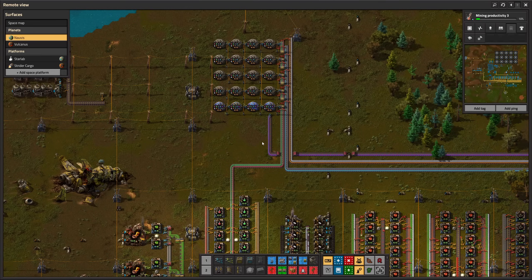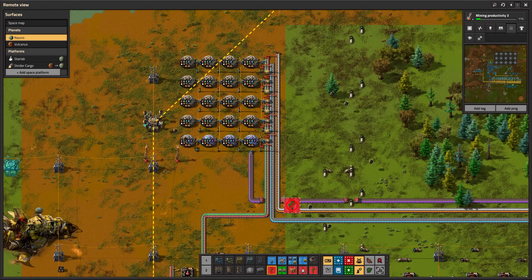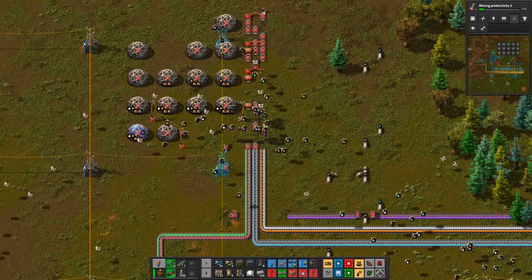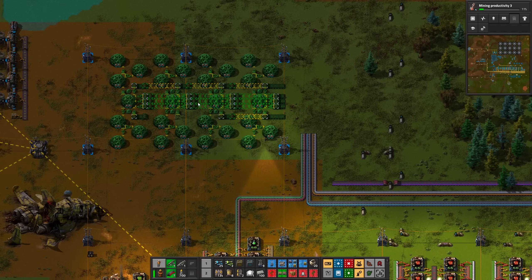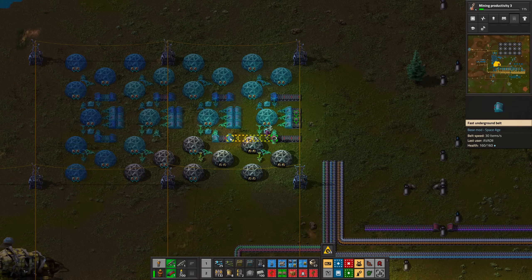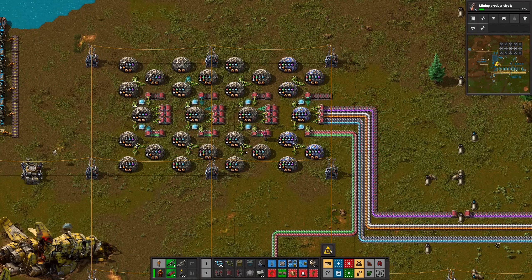This lab setup doesn't cut it, so let's build a new one. The new layout should be able to process the 12 science packs and should have some space for beacons. But if you take a close look, there is not enough room for beacons in the middle. I have to increase the spacing between the rows of labs by one tile.